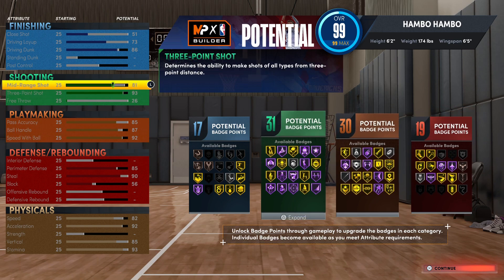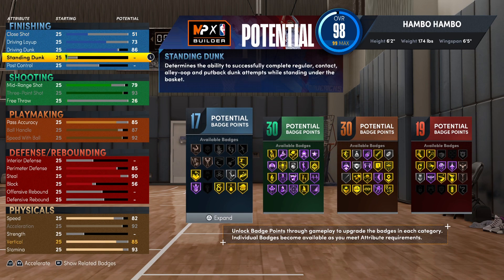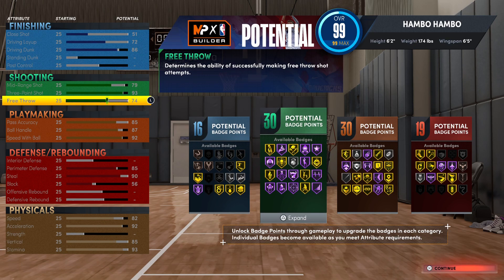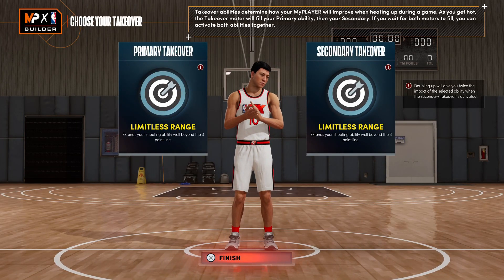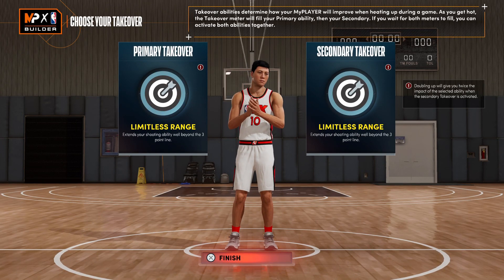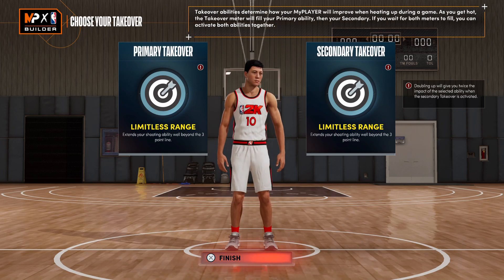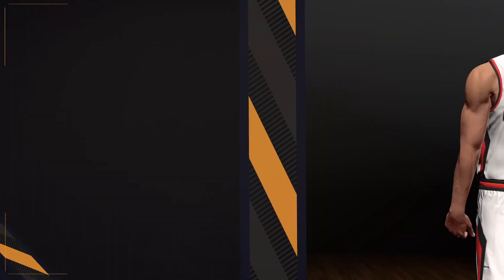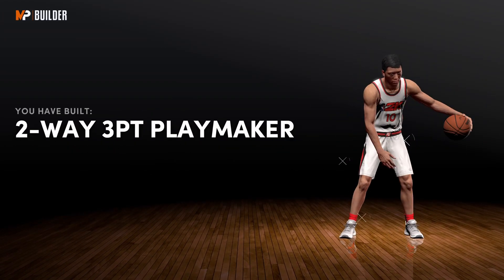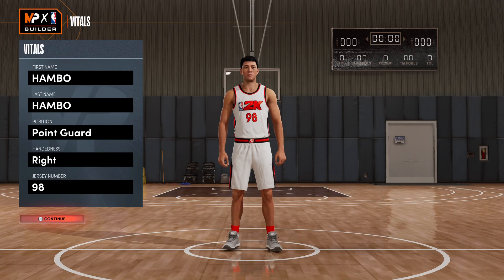If you want free throw on this build, what I recommend doing is drop down your mid range to a 79, also drop down your driving layup 1 rating, and this will give you a 74 free throw. Now moving on to the takeovers. In my opinion, the best takeovers for a point guard build such as this is double limitless range. This is a three point hunting build, and if you are somehow able to get double takeover, you're not missing from anywhere. I built a two-way three point playmaker, which I think definitely makes a ton of sense as a name.